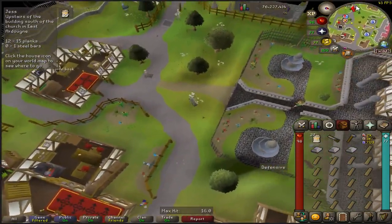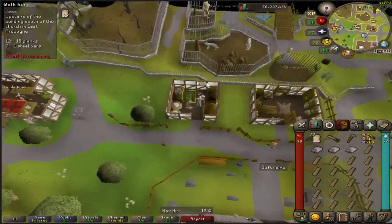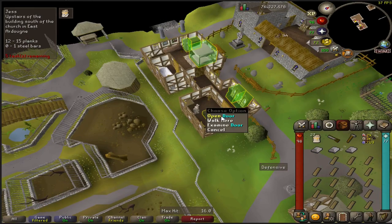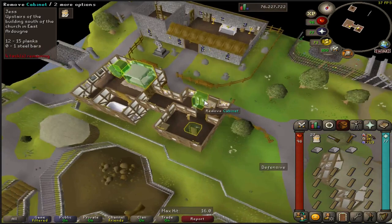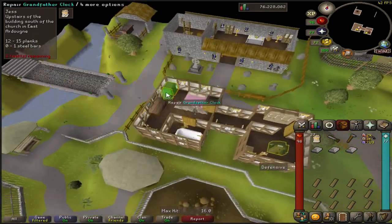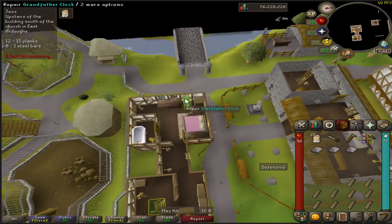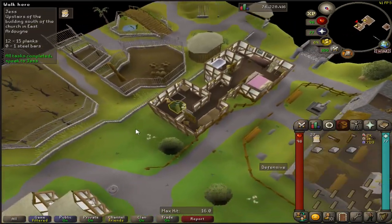Mahogany Homes is a minigame that provides an alternative method for construction training to its more traditional methods. This minigame is very good for those who face resource scarcity or those who intend to maximize experience per resource in exchange for hourly experience rates. This makes Mahogany Homes very good for Iron Men, who tend to have easy access to teak or mahogany logs through Miscellania, and less easy access to GP income required for mass plank making.